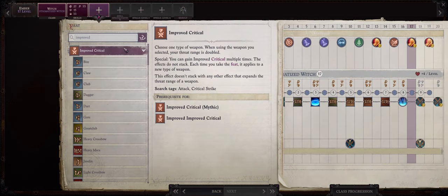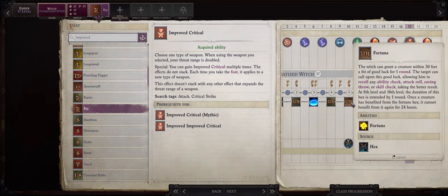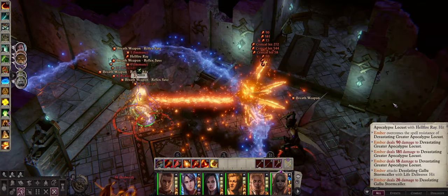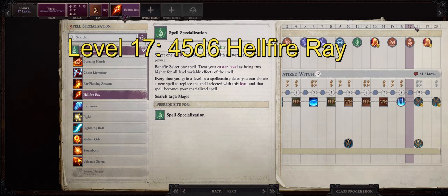For our level 17 feat be sure to go with Improved Critical and then Ray. This is a way to increase our damage with Hellfire Ray even further, as Ember will now get critical hits on a 19 or 20 roll instead of just 20, and when combined with the very powerful Fortune Hex ability we can increase that even further. And trust me a critical from Hellfire Ray is going to hit the enemy for massive amounts of damage. Also by this point at level 17 our Hellfire Ray will already be at maximum power — 3 rays each capable of 15d6 damage for a massive 45d6 from just a single spell against a single target.